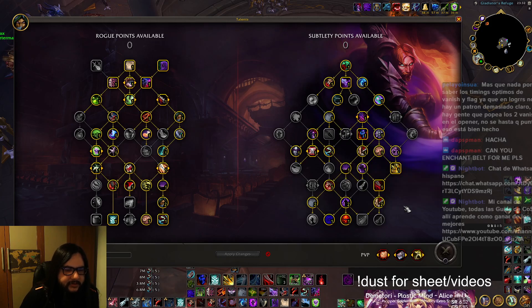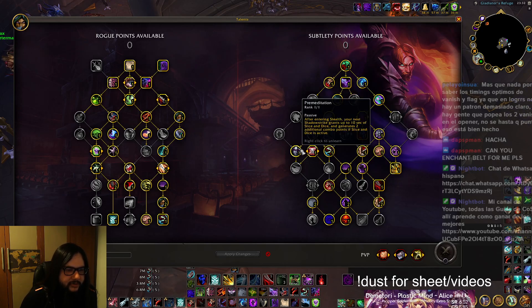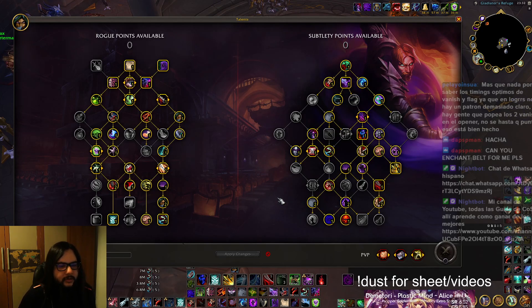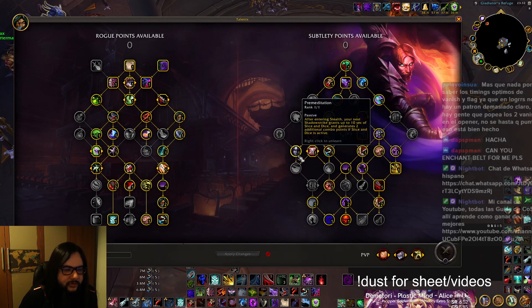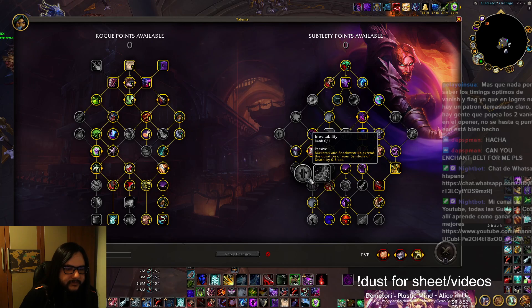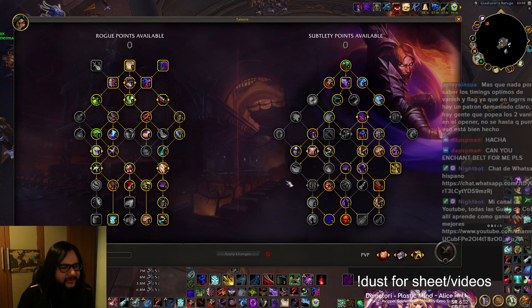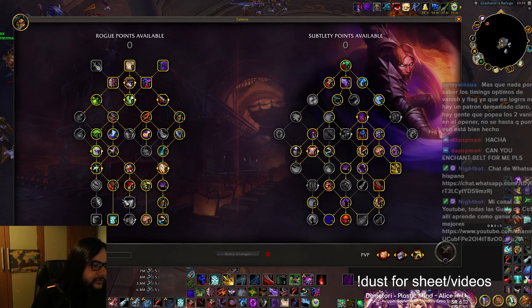In the class tree, not many things change — you will see all of the builds are the same. I don't really like First Dance in Mythic Plus builds, so I use Premeditation instead. Some other people also don't like Tornado, so they take Tornado and play with First Dance and Premeditation on Evil sometimes. Some people get Weapon Master and Inevitability, but I just run with this — I really like it and it helps quite a bit.